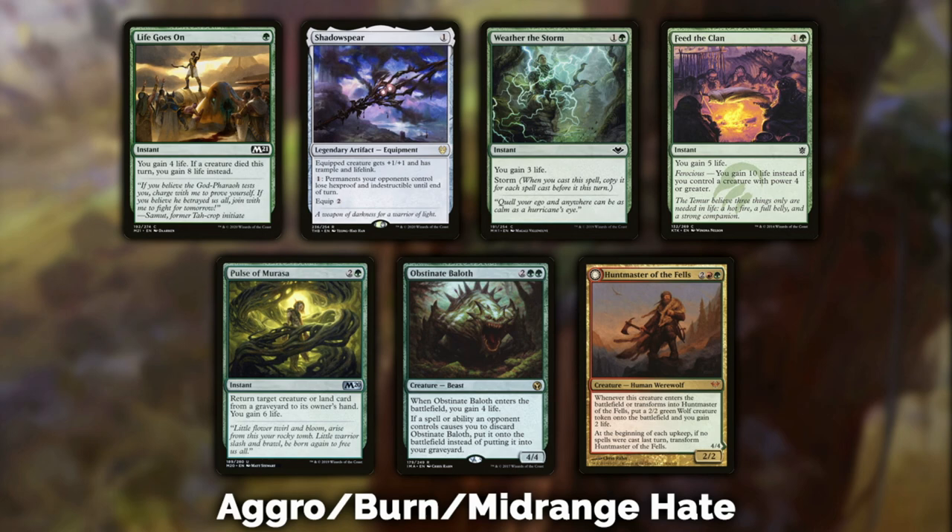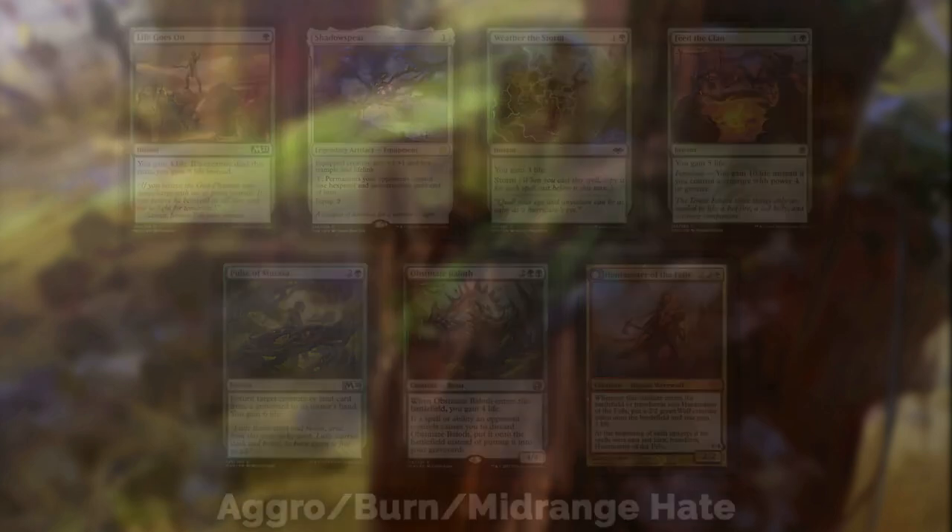Huntmaster of the Fells is my favorite — not enough people play it and I feel like I'm slowly converting some of you. If Huntmaster hits the battlefield and sticks, you've essentially won the game. I've posted many videos in the past month or two showing that when Huntmaster hits the battlefield, my opponent concedes within two turns on average. You're playing red-green and probably ramping, so four mana is going to be a joke for you. I love it — play it, trust me.